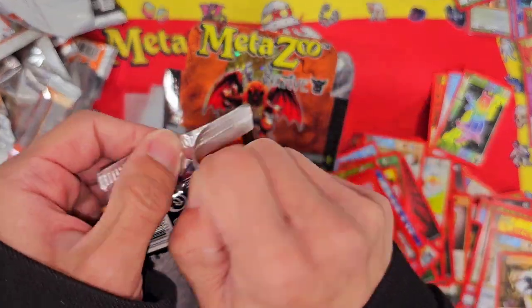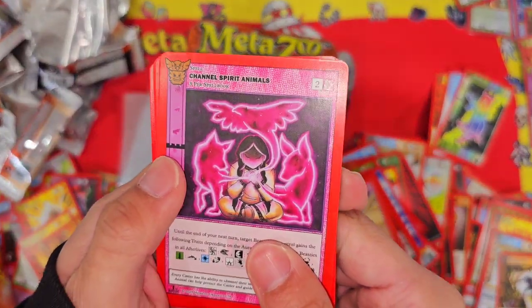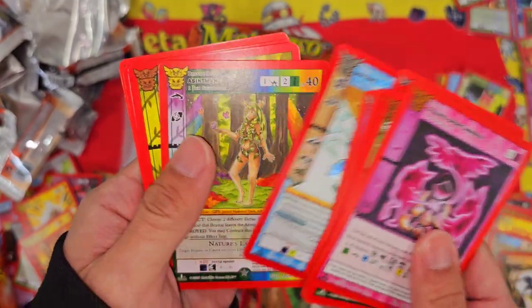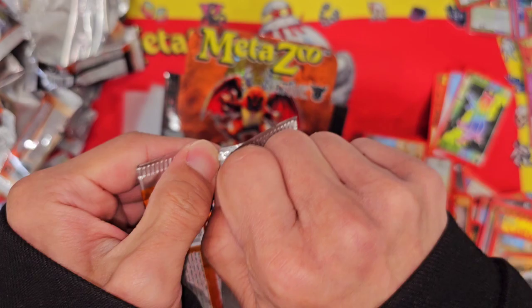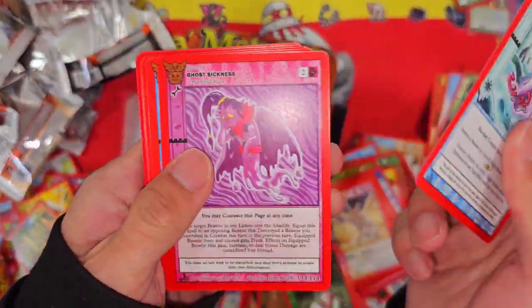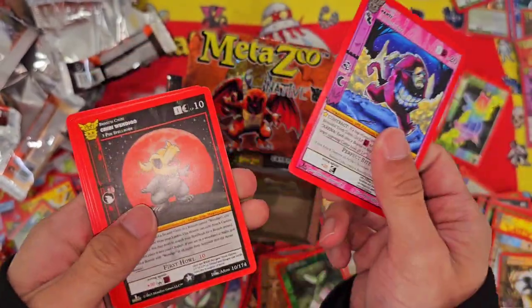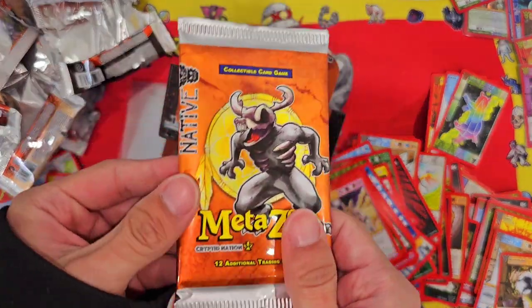Third pack, Channel Spirit Animals. Second pack — and a Party. Another Wendigo — I'll take that!